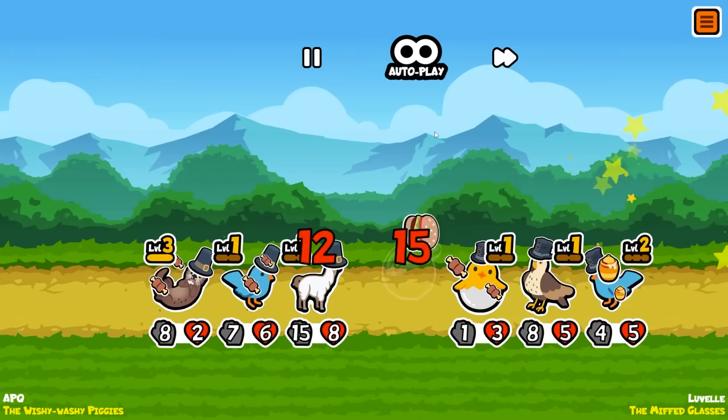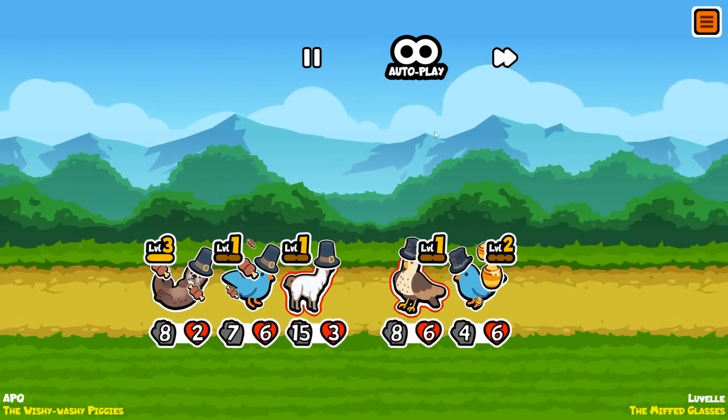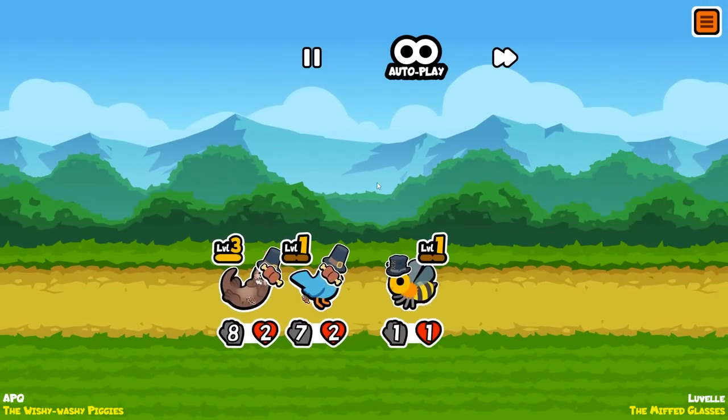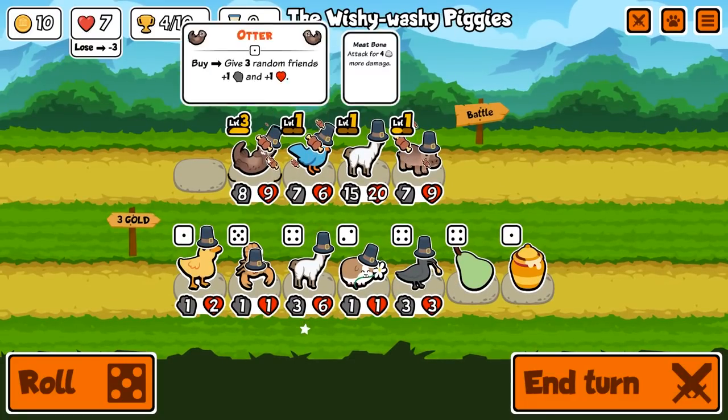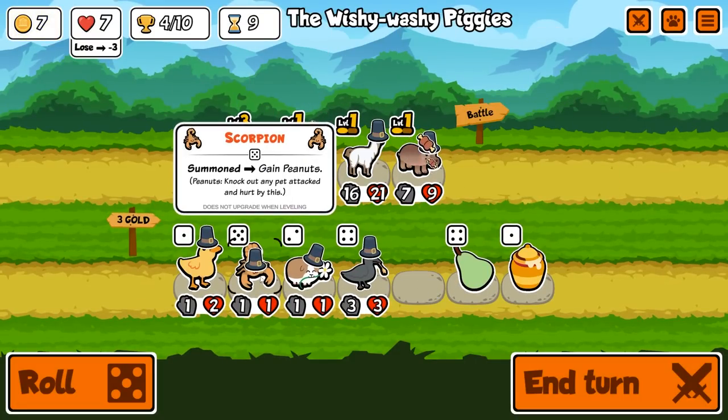Good work from the hippo there. This guy's got a meat bone — nice. He's got a bee but we kill it again. That's four trophies. He's replaced these pets. Let's buy a llama. Do I do a scorpion thing?